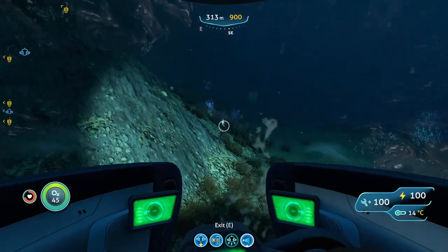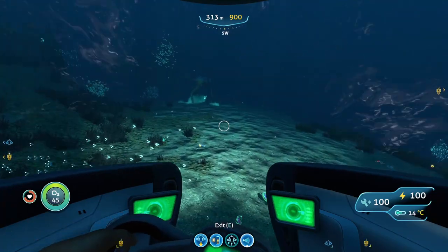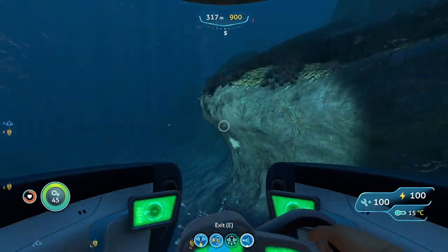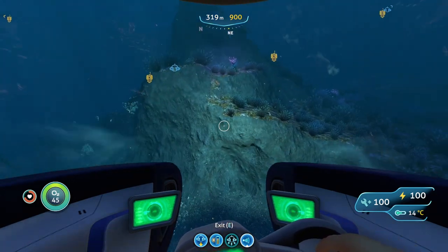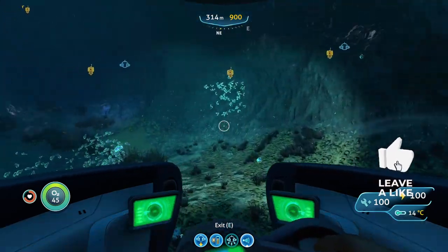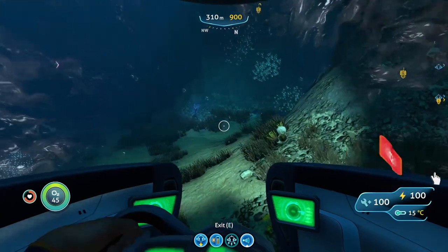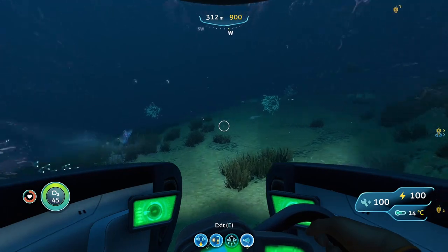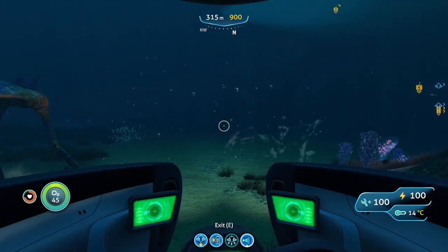Bridge fragments typically spawn in the grass off to the side rather than out in the flat open area, so keep your eye on those grassy areas as you look around. Unfortunately I was unlucky at this spot as well and didn't find any bridge fragments — I only really found them at both mushroom forests. Either way, I recommend you check every spot down the list one by one until you find all the bridge fragments you're looking for, as they can spawn in all these places.